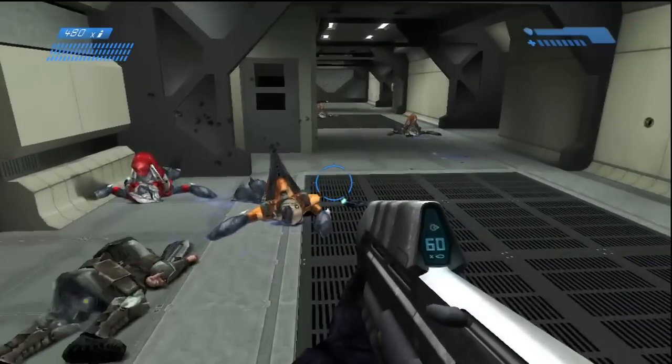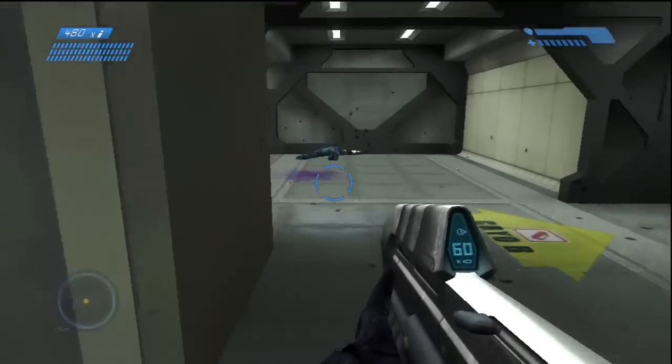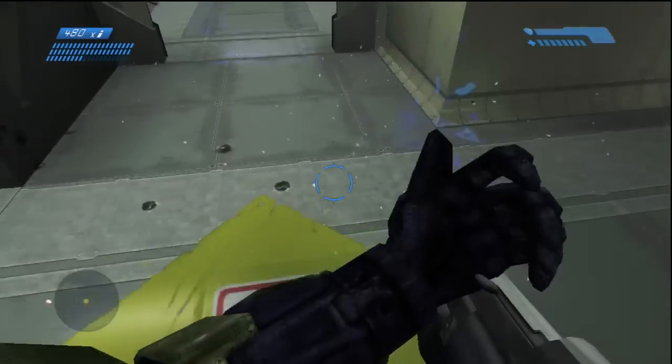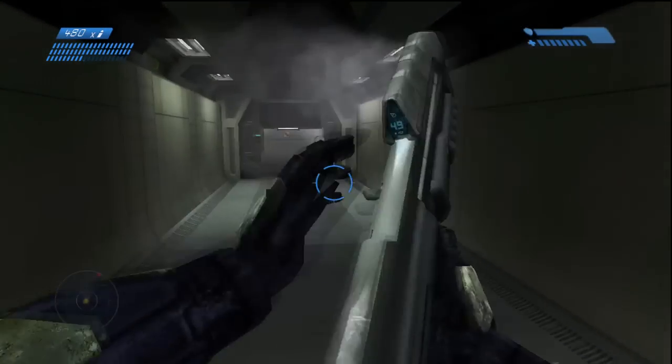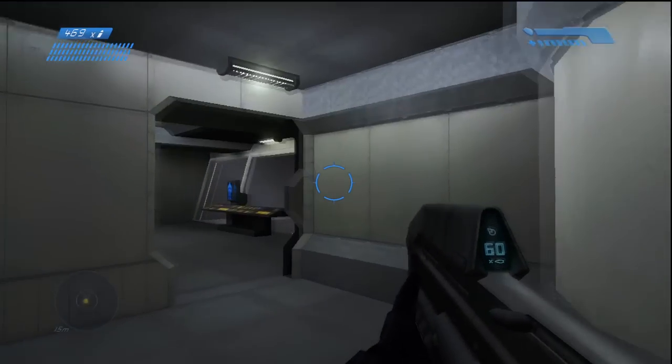You know you're close when you come out of the vents that are pitch black and the game introduces you to your flashlight. Once you do that, you clear this room of an elite and six or seven grunts. Then you're going to go to the Cryo B area, and you can't really miss this because it's on the beaten path.